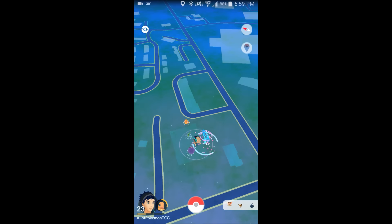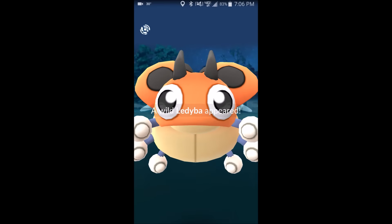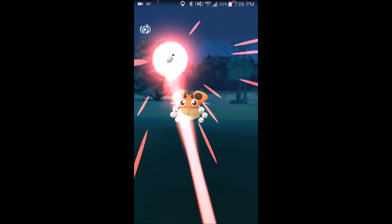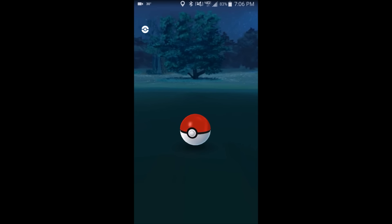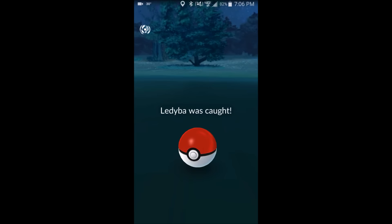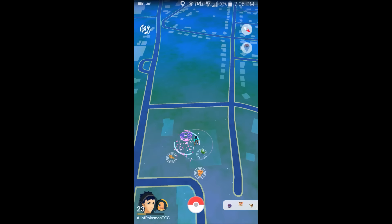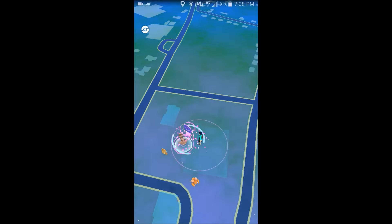At PokéStops now you can find different berries — there's not just Razz Berries, there's Nanab and Pinap, I think, are the two that I've seen. One lets the Pokémon you catch drop more candies. Also, if you catch an evolved Pokémon, it drops five instead of three candies now, so it does drop a little bit more candy.